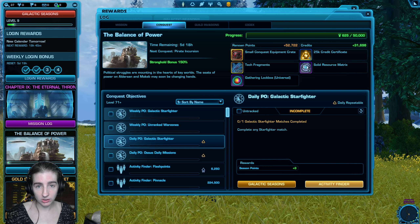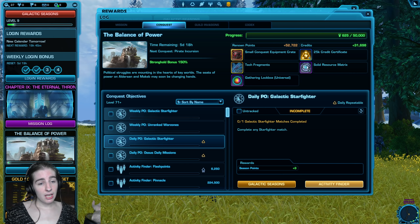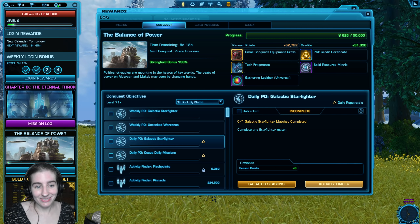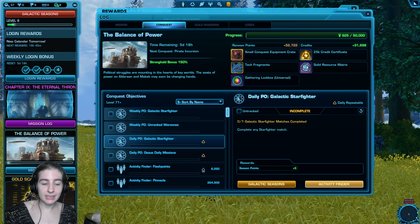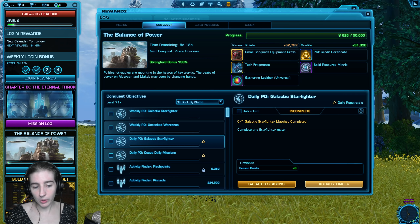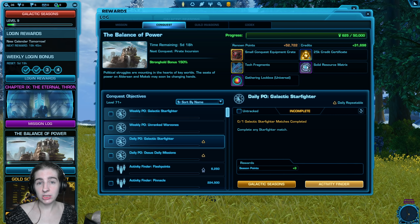For example, this week might request that you do Alderaan Heroics, while next week might request Balmorra Heroics. The pools run in a cycle, so if you really hate the objectives you got right now, you can wait for the dailies to refresh tomorrow, or wait until next week where the entire pool will be different — if only slightly. If you want to see these pools, they're available on Sotterista.com.